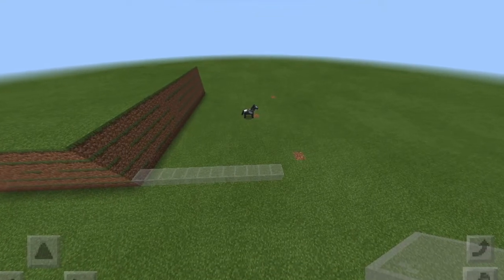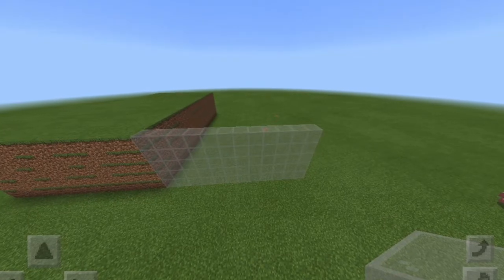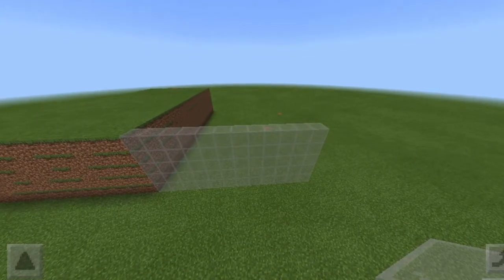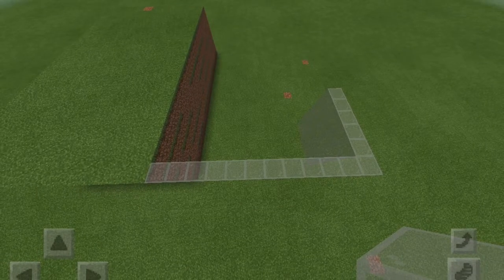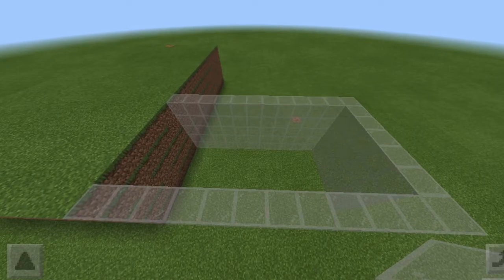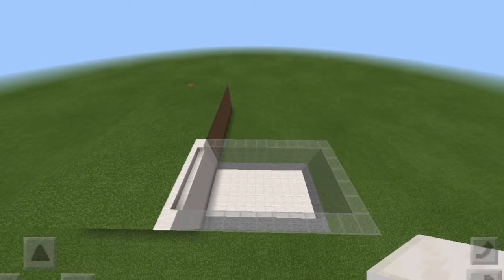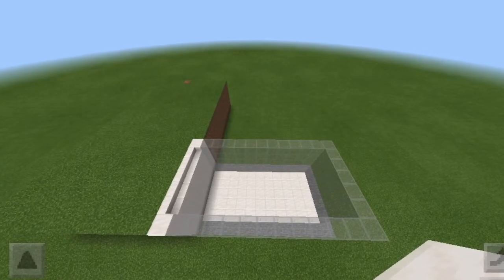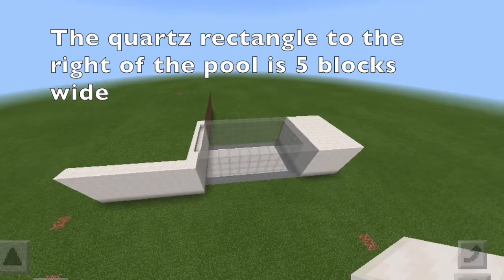Then I made 12 blocks of stained glass going outwards and then brought it back and connected it to the grass. This is going to be the pool, so use whatever material you want for the outside of the pool. I used stained glass and then filled the bottom with some stone and quartz, just because I thought it looked really cool seeing the water through the glass.